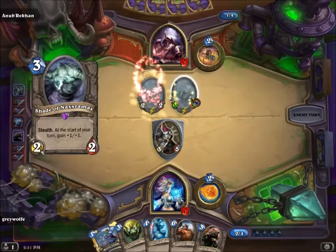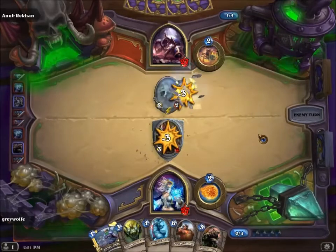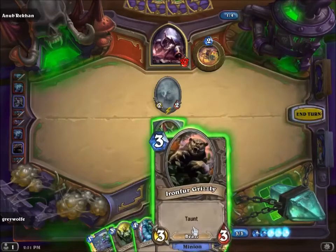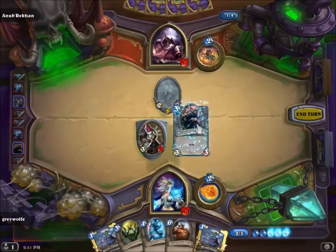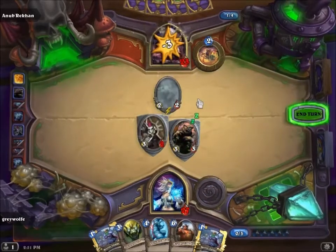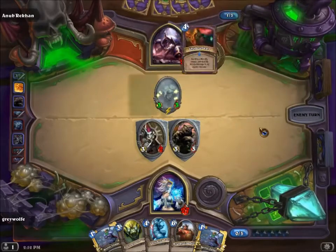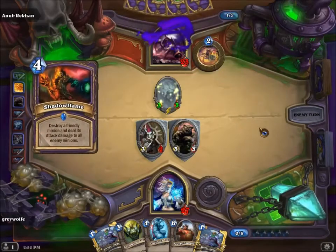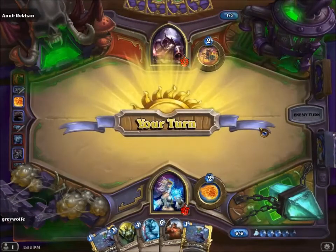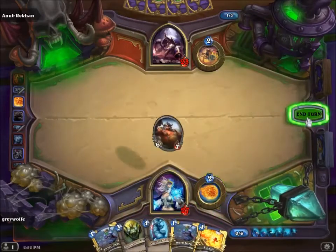He just got plus one, plus one — but he's running into it, which is excellent. Now we're basically in good shape because we can make another Taunt guy and start shooting him. Hopefully he'll run his guy into my 3/2. He's gonna kill the board — oh well, that's okay. Now it's just a case of putting down big monsters and keeping the board clear.